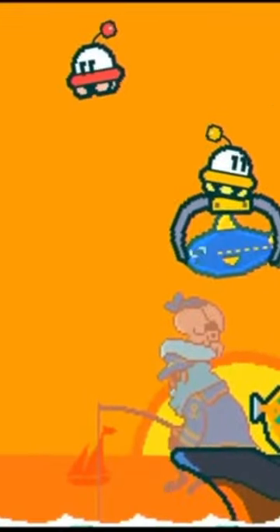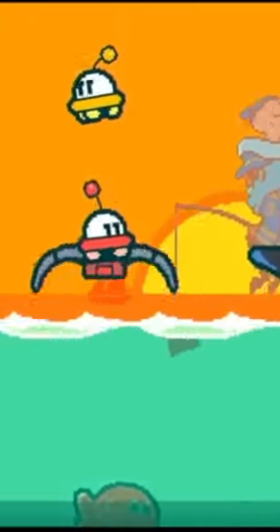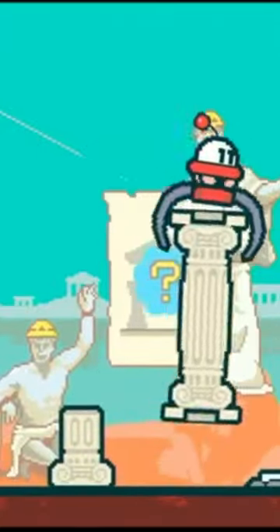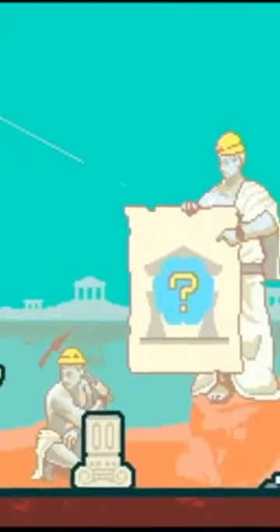HAL Laboratory, an independent developer known for its Kirby and Smash Bros. series, released the delightful mobile game Part-Time UFO in 2017. Now it has been ported to the Switch, and it's even better. Players control Jobski, a sentient UFO with a claw, who completes various part-time jobs using its unique skill.